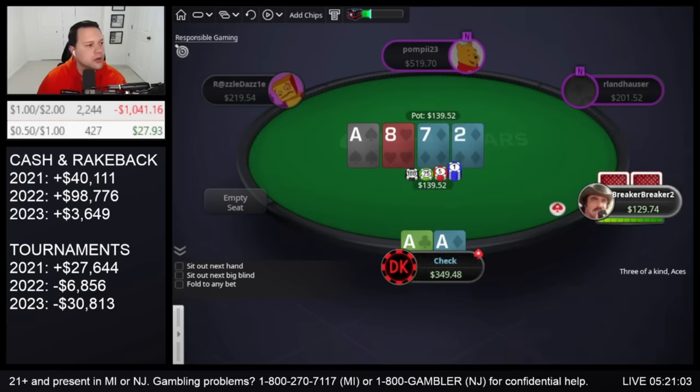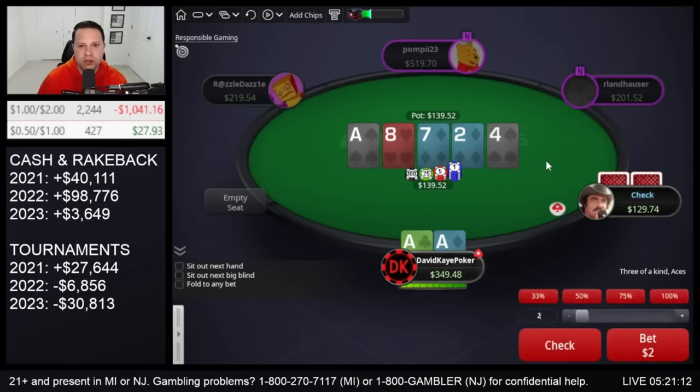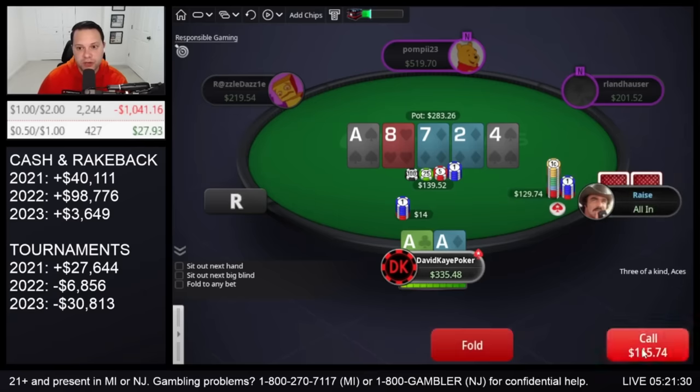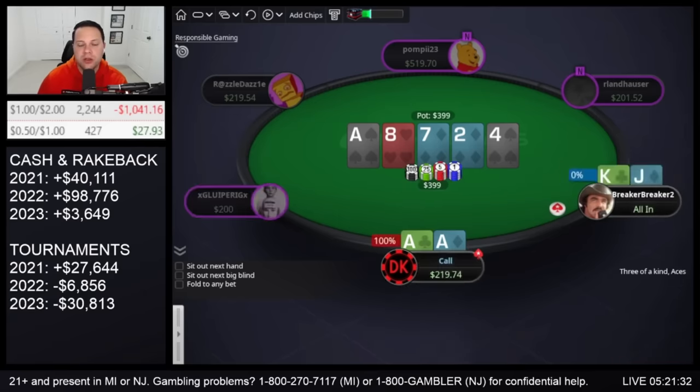2-diamonds on the turn, check-check. Thinking about playing some block sizes — when we block it's like 10%, and then this spot does some jams but also gets calls from medium pairs. Going to check back. It makes sense to play your traps as monsters here, blocking a lot of the value. King-jack bluff, aces are good.